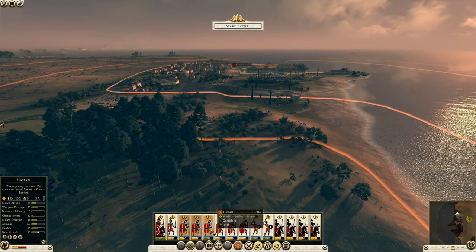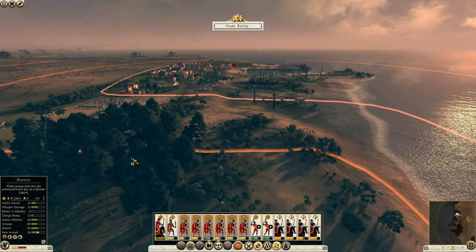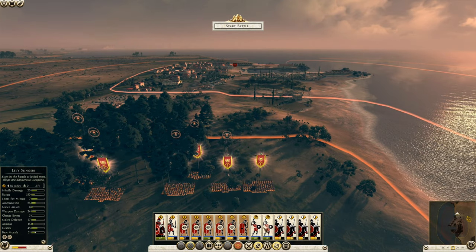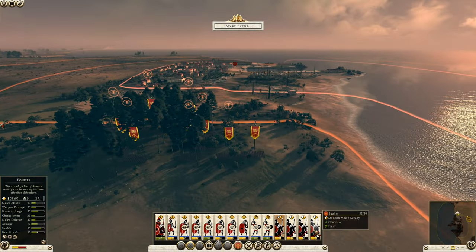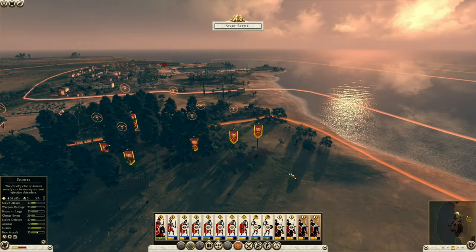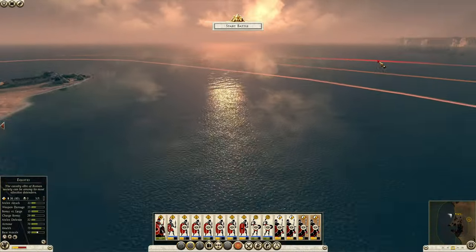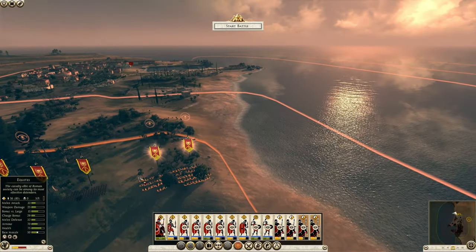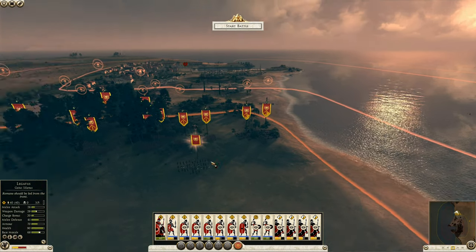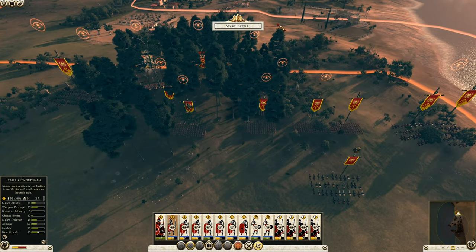Let's select all the men in one go — you press shift and it selects them all. I'm going to place my Hastati on this side here, my Slingers just in front, and my Horsemen — I might place two on each flank. The water on this side is stopping that flank, but the reinforcements are going to come from there, so they might be good for shock and awe. I'll place my General on this side as well. My Italian Swordsmen I'll place here in the bush. Alright, start battle.